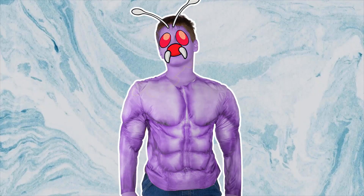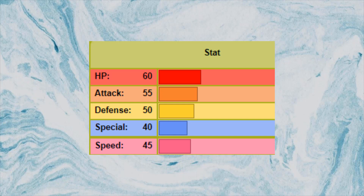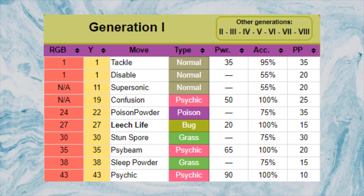Without being biased, Venonat is the greatest Pokemon in existence. It has a massive 60 base HP and an ungodly 55 base attack. Sadly, the only physical moves it can learn via level up in Gen 1 are Leech Life and Tackle — they didn't give it any more moves because it would just be too good.